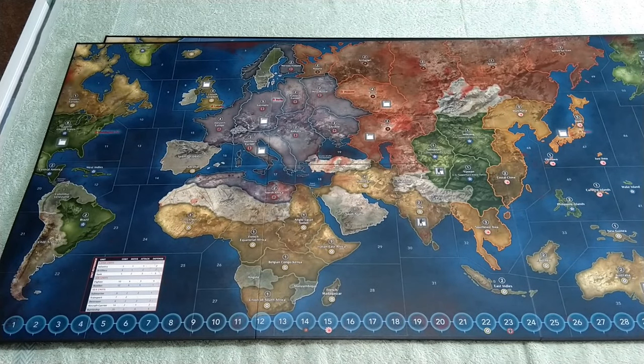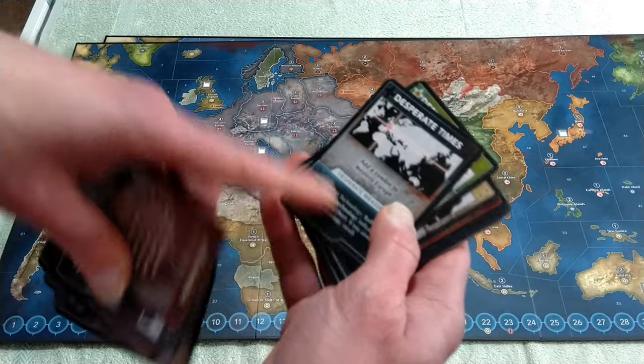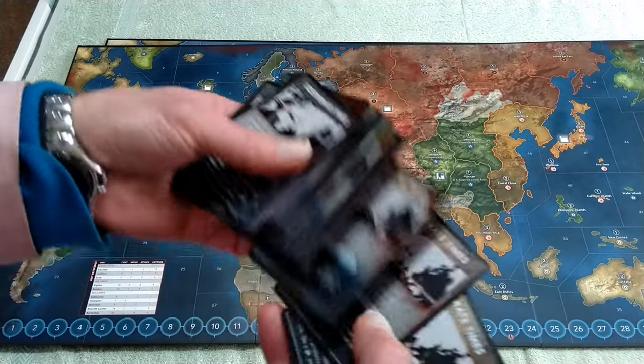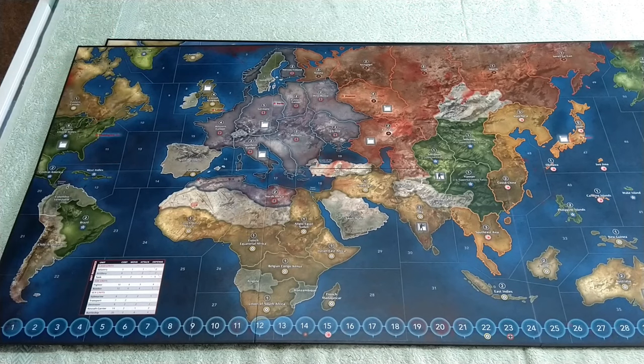You also get a second set of cards that transfer the game over to Axis and Allies 1942 2nd edition, so you can use the zombie rules on a different version of the game — a nice little extra touch. The downside is that there are spelling errors on the board itself, in the rulebook, and in the zombie cards. Somebody didn't have their spell checker working. It's a very poor show on what is otherwise, as I keep saying, a fun game.